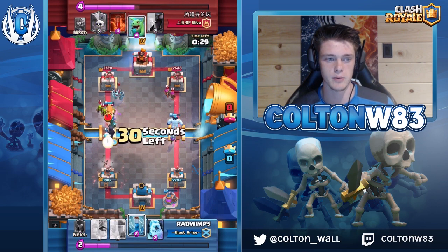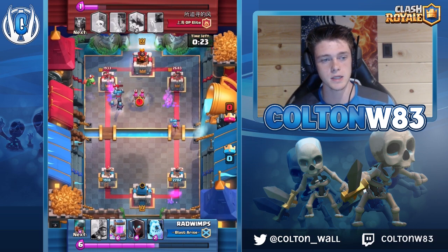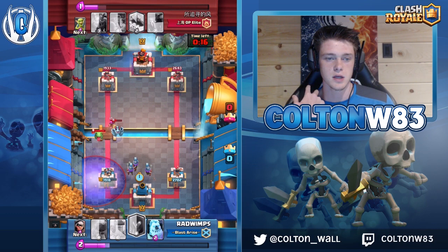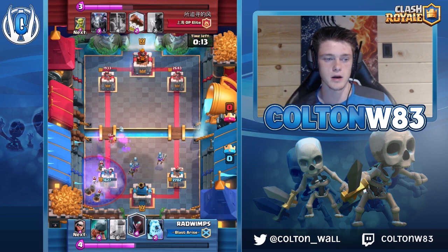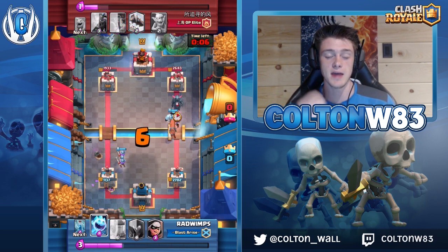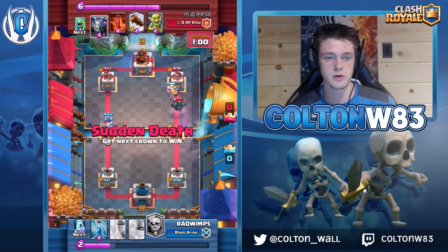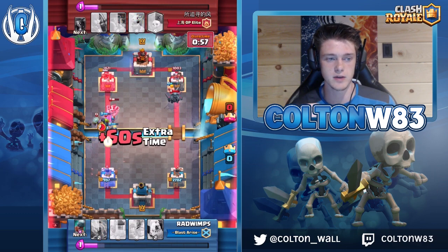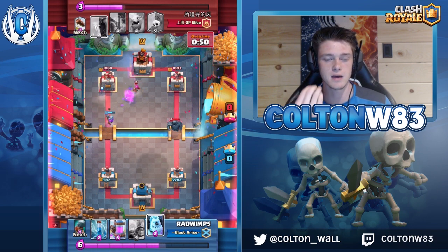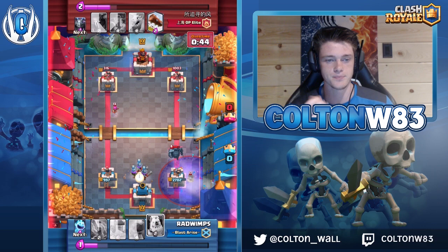An example: you save log for Goblin Barrel. Another one — if you have poison and they play a Skarmy while you're going on offense, if that poison is needed for defense — like if they have a minion horde and you have no other splash in your deck — even though poison gets rid of Skarmy, you want to save it. There are different situations where the obvious play isn't the one you should make. There's a thought process that goes into saving cards for other things within their deck.